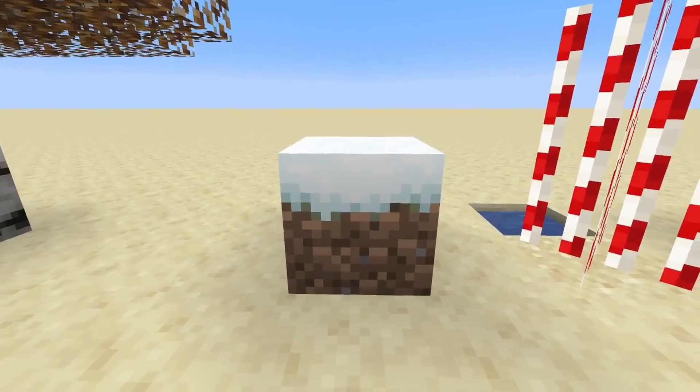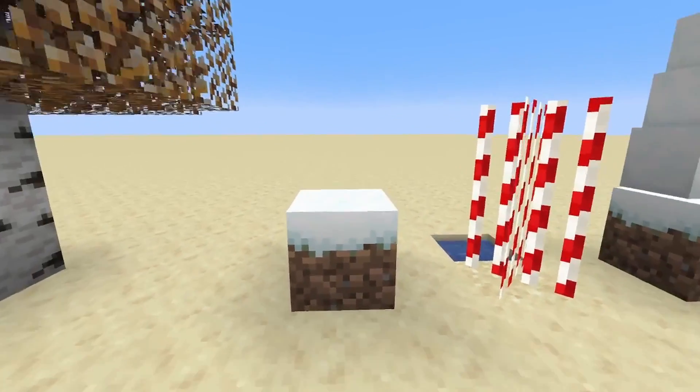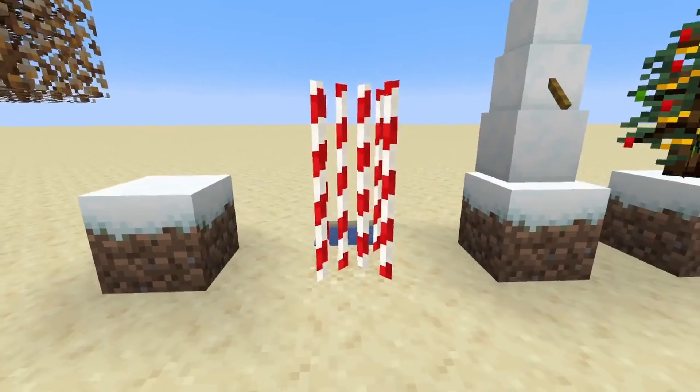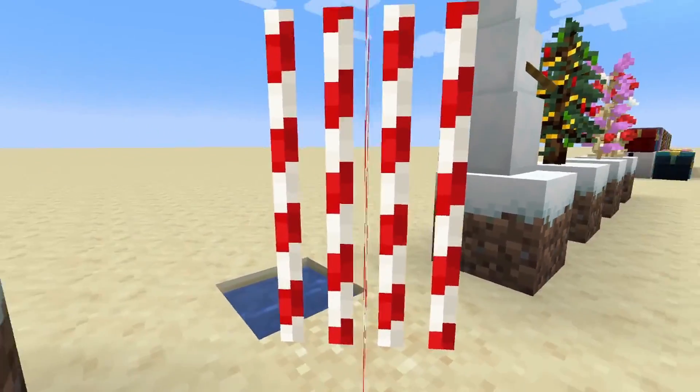Over here, we have what looks like a snowy grass block, but it is in fact just a regular grass block. Here, this looks like a candy cane, but it is actually sugar cane.